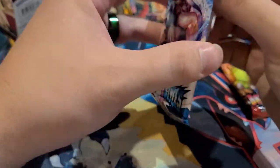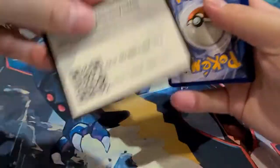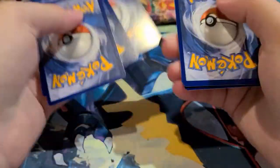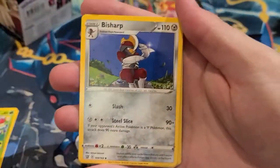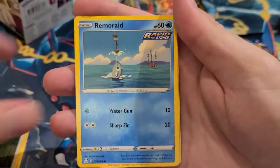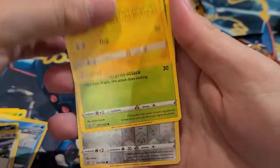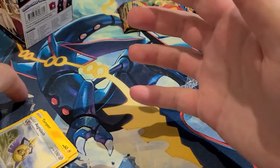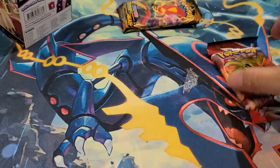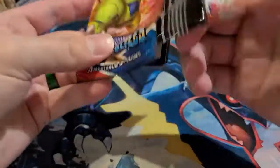Running through quick for the sake of time — a lot of cards to open. Battle Styles pack one: water energy, Weepinbell, Bisharp, Cheryl, Linoone, Zubat, Lickitung, Yamper, Scatterbug, Bronzor, reverse holo, and an Aegislash.